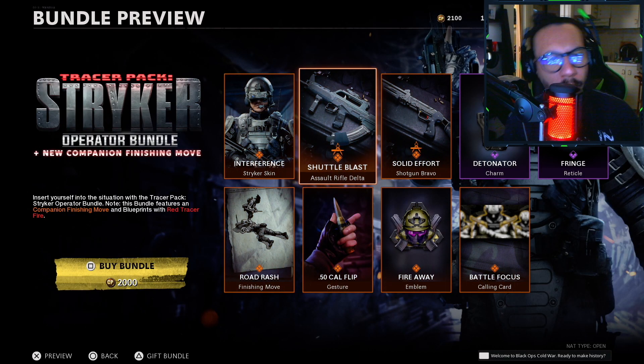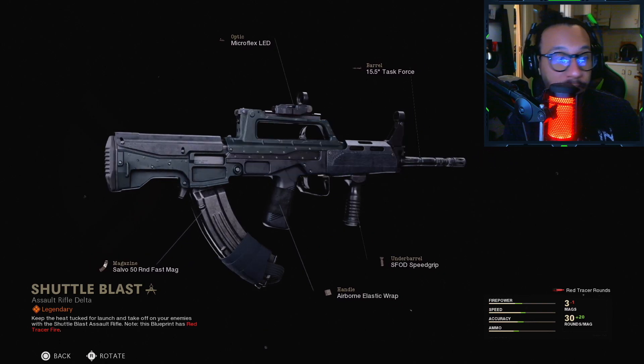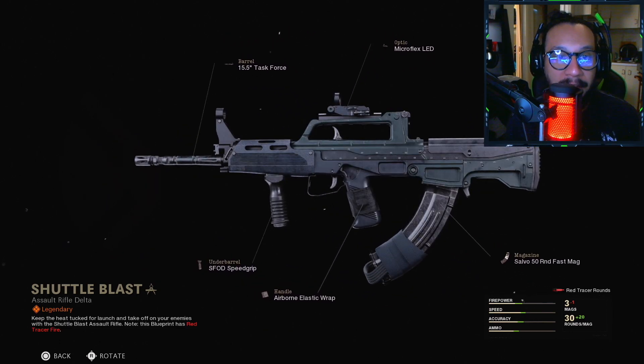We got a brand new blueprint for what appears to be the QBZ — it's called Shuttle Blast. I'll give you guys a full 360. Red tracers with this blueprint on the QBZ — there you go, nice.